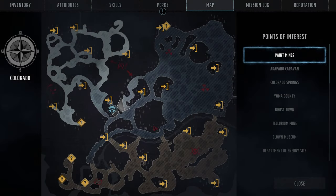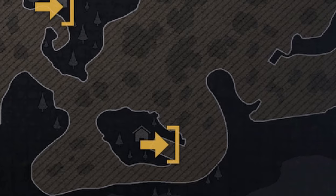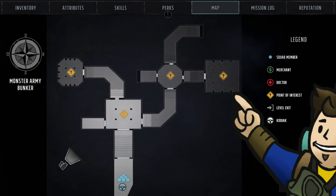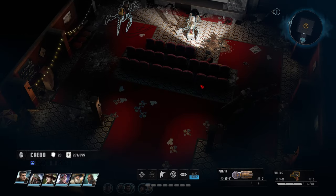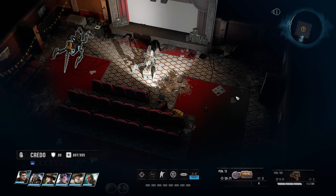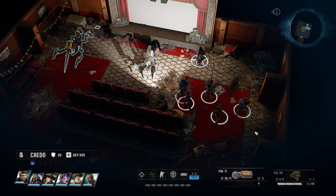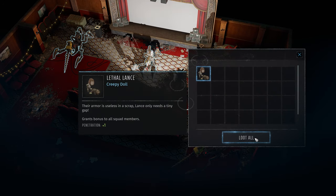Number four is Lethal Lance. After you gain entry into the bazaar and begin doing quests for the Monster Army, particularly quests involving adult entertainment, you will be led to a location south called the Monster Army Bunker. In the same room as the theater where you get film reels for the adult film quest, Lethal Lance can also be found in the southeastern corner of the room inside a duffel bag. Lethal Lance grants a penetration bonus of plus one to your party.